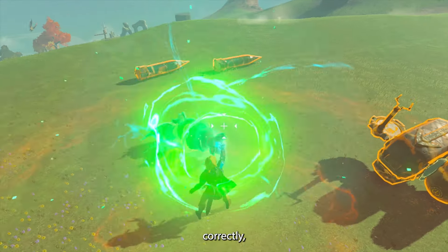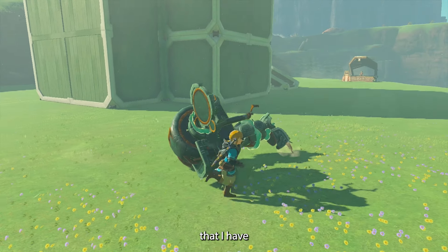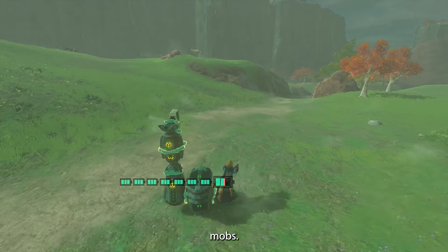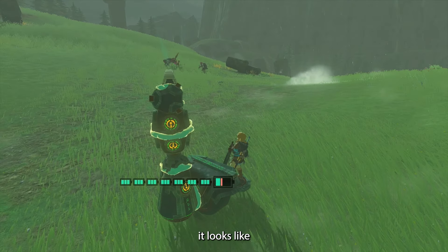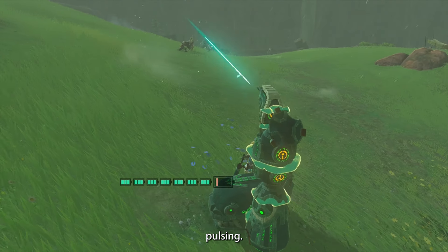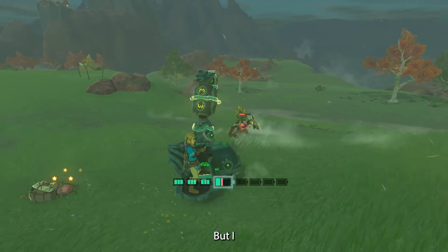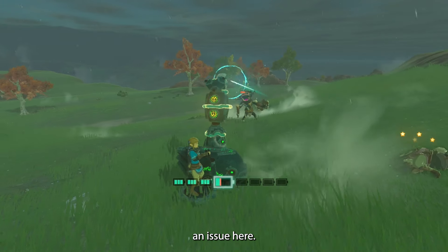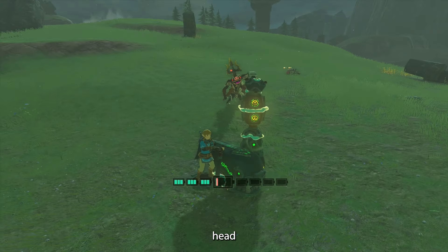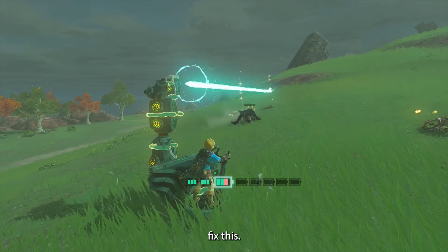To ensure I build it correctly, I'll attach it to my little scooter and we'll go visit some nearby mobs. It looks like it's working because the beam is in fact pulsing. But I can already see an issue here — it's shooting right over the enemy's head most of the time. So I need to go see how we can fix this.